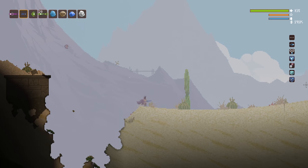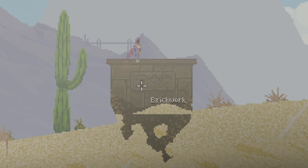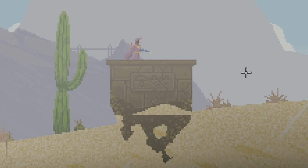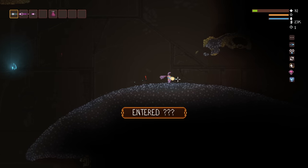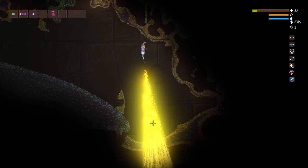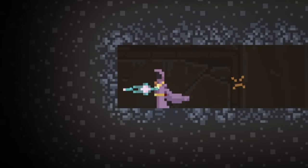Our journey begins on the sunbaked surface of the desert, where we'll find a strange brickwork structure engraved with the image of a mushroom, along with two downwards-pointing arrows. Digging straight down beneath the sand, we'll soon come face to cap with a large, curious stone sculpture of a mushroom with a narrow hallway on the right side.